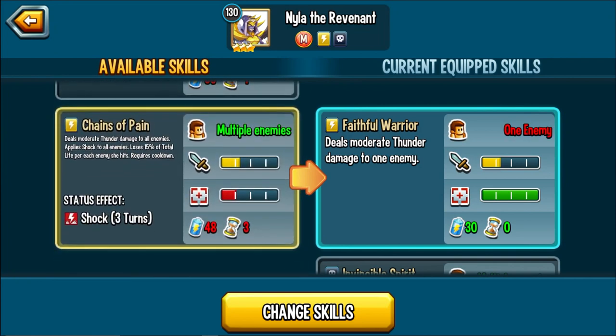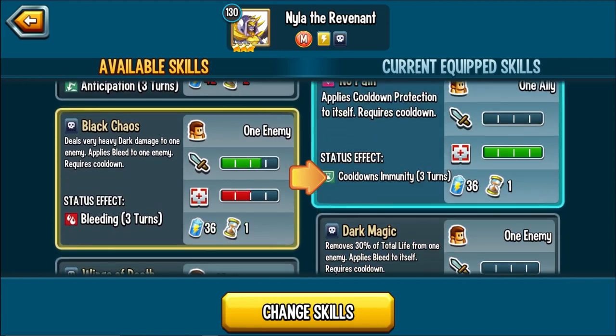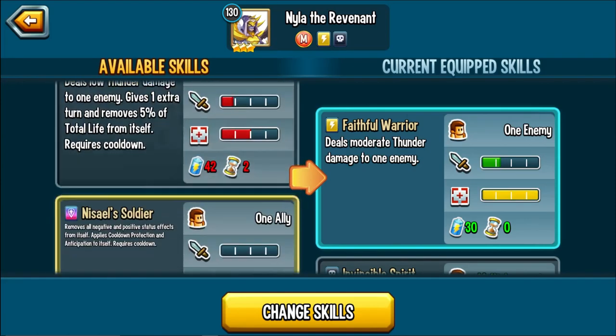Chains of Path deals moderate thunder damage to all enemies, applies Shock, and you lose 15% of your life. I'm not a fan of the AOEs at all — I don't think you should run them. I think Black Chaos is worth running and possibly the extra turn skills for Shocking and Bleeding the enemy.